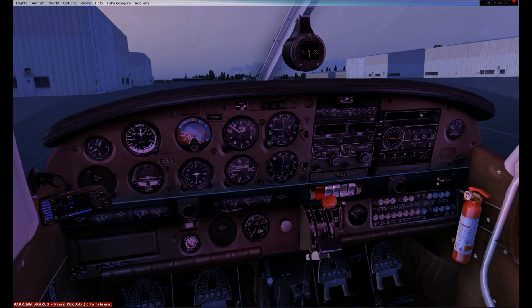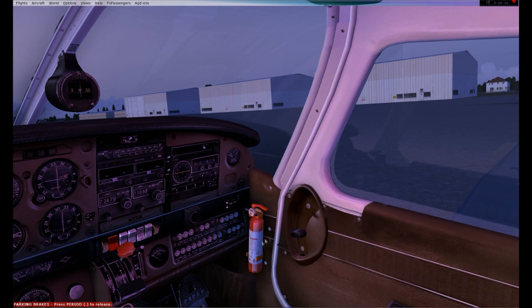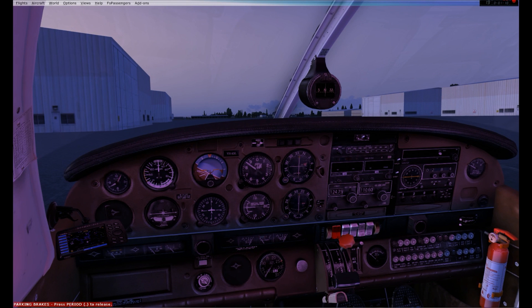Mixture — we want to put that all the way to full rich, and I'll crack my throttle to about a quarter of an inch. Brakes — test and set; I'll do the brake check during taxi, but parking brake is on. Next, propeller area clear — I'm going to use the door handle to open the door, yell 'all clear' outside to make sure no one gets hurt when I start the engine. Master switches are on. Electric fuel pump on to act as our engine primer. In real life, if the engine was struggling, you could also use the engine primer to give it a little extra fuel boost.